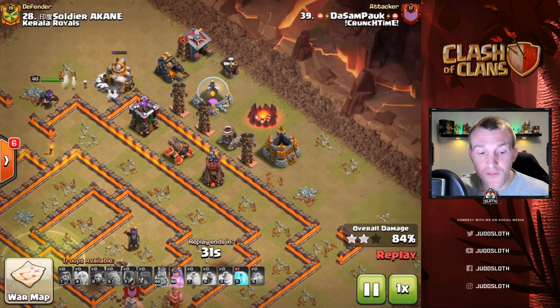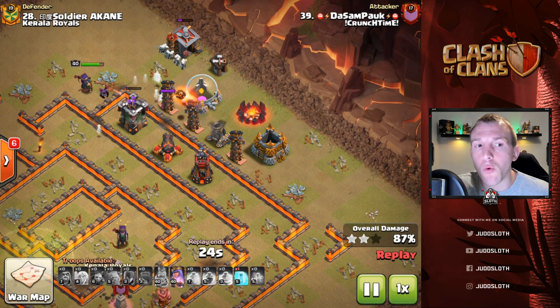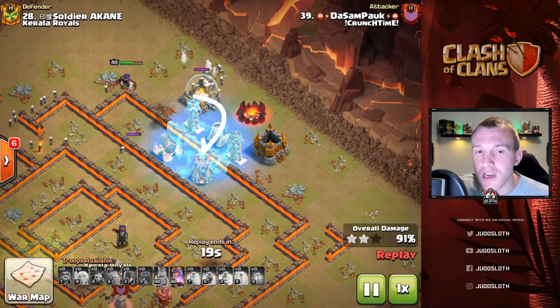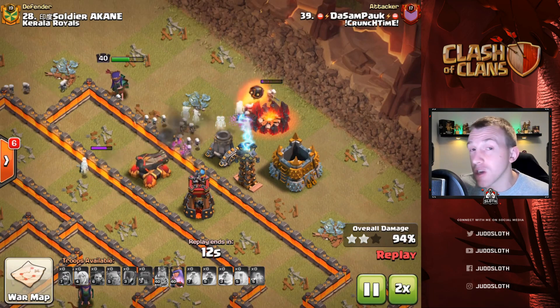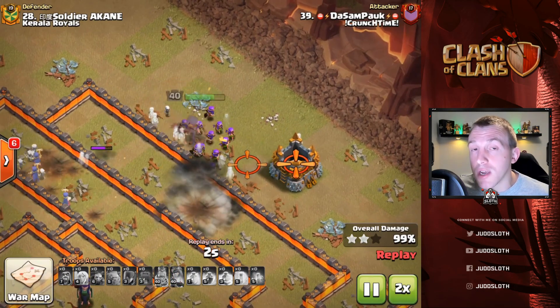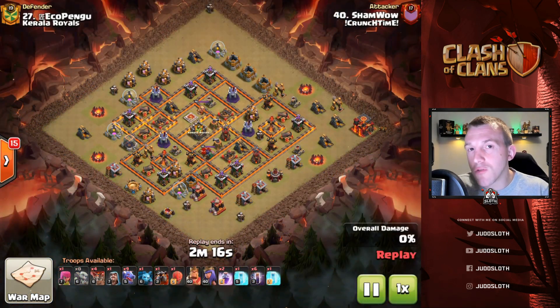Towards the end of the raid the Queen can reach across to different buildings, so it does work out well if you can cut out the core. As long as you get the Queen to the outside of the base she can still reach all of the buildings, whether they're one layer in or on the perimeter, with her walking around. Don't forget about just sending the Queen into the center — it can definitely work out.